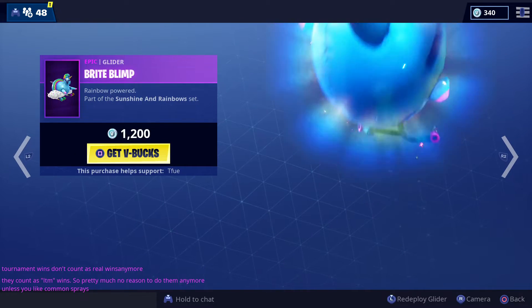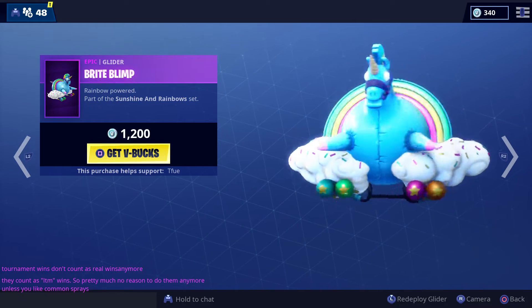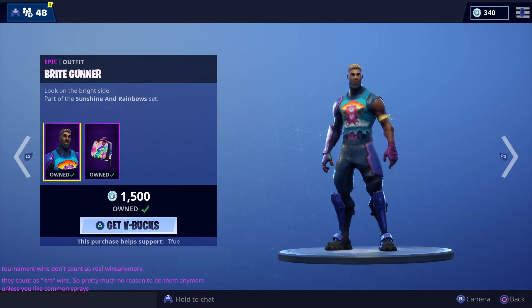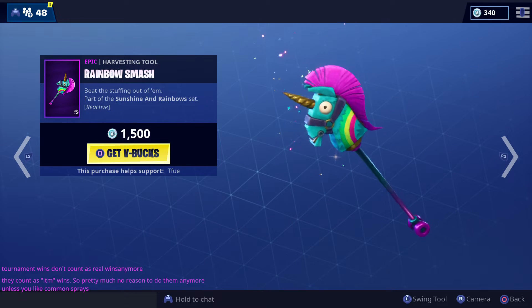We have the Bright Blim. This is really cool — it's like a llama that you can fly on. That actually looks really nice. The Bright Bomber back bling is never a bad skin to get, along with the Bright Gunner and the Rainbow Smash, which has a horn that lights up whenever you get more kills.